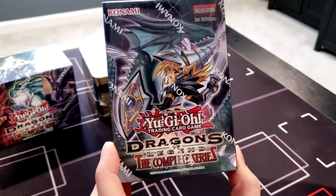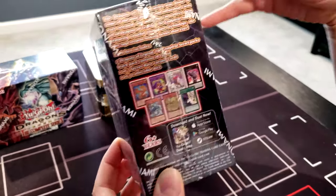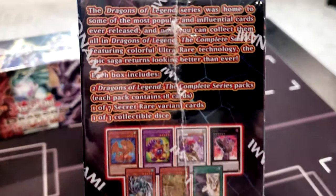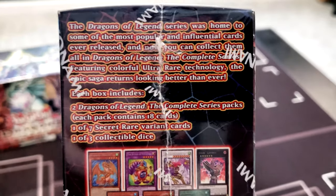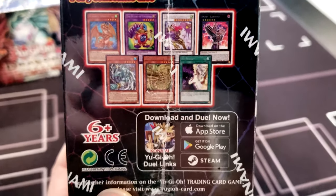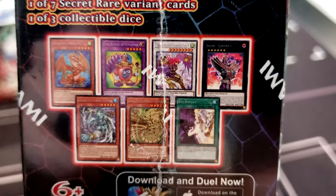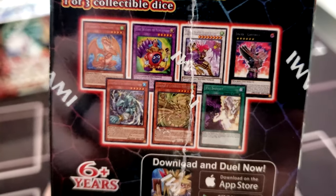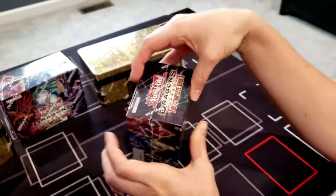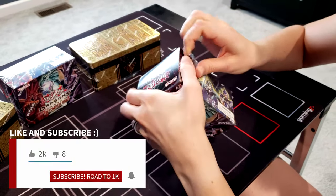The Dragons of Legend: The Complete Series has the Dark Magician Girl Dragon Knight with two forms of artwork, plus a collectible die in one of three colors. We also have two Dragons of Legend packs slightly smaller than a mega pack in the tins, and variant cards including Time Wizard and Jinzo. Any of those cards will be awesome — looking forward to getting into this.